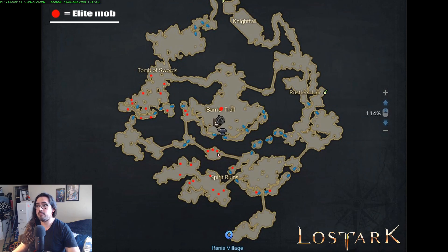Second best spot is probably over here west of the TP — there's two elites right next to each other, you can literally just stand there. Mobs have about a 20 to 25 second respawn when you kill them, so you can kill these two and just stand there, wait 20 to 25 seconds, they'll pop up again and you kill them again. Another number two best spot is the destroyed battlefield — there's two elites in the corner, really close to each other. You can literally stand there and AoE them.